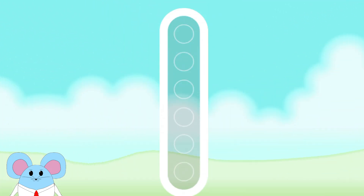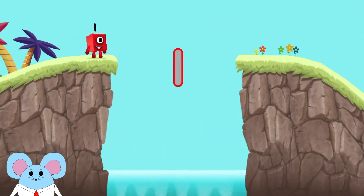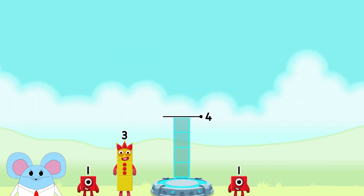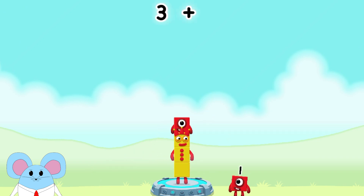Can you earn a star by tracing the number one? You got it. Nice. Well done — you've earned a star. Let's play again. Select level. Add number blocks to make four. Three, one — you cracked it. Three plus one equals four. Good job.